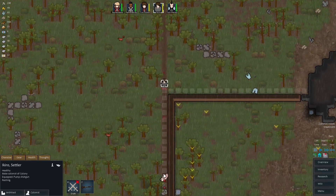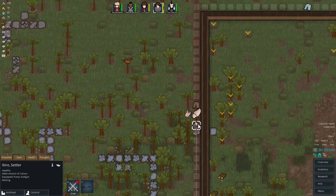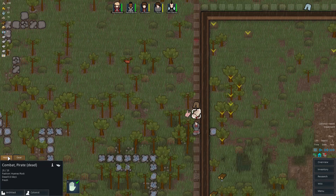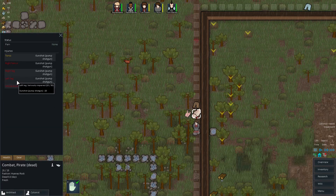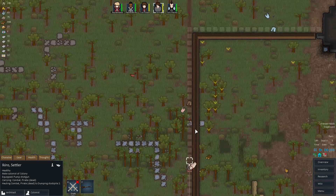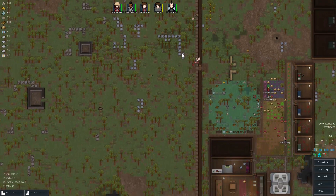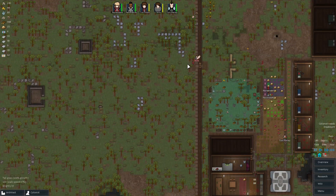And he died. Whoops. Like, he went slow — I think I took his legs out, so I could have just left him. Left leg, yeah, right leg, right femur. It wasn't completely necessary. Just haul him. And let's make the gun available to grab, because we can always sell that. The guns are basically like free money. Pretty good for that.